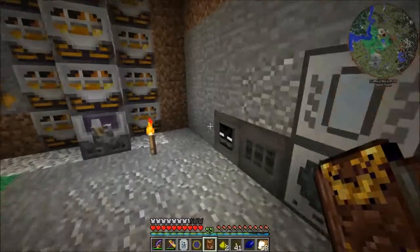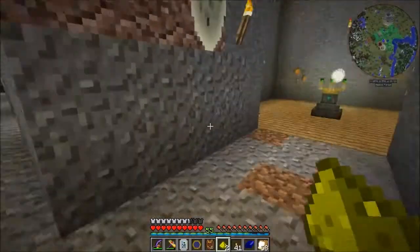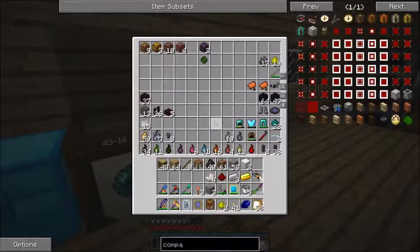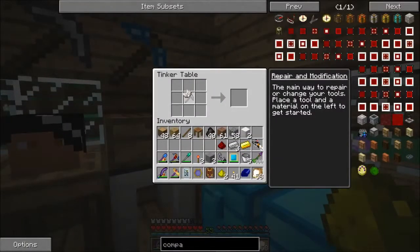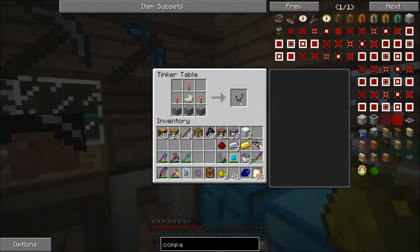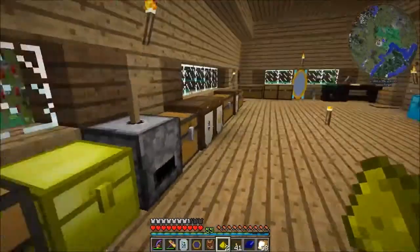I'll keep this quartz and store it upstairs for now. Let's go back up - I'm going to need some bricks and I need to make the comparator. Redstone comparator - perfect. I need a piston as well. Perfect. I think we're good on that front.